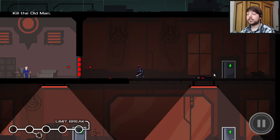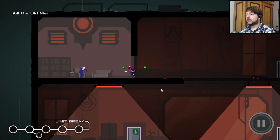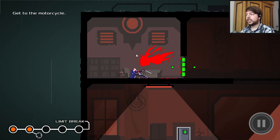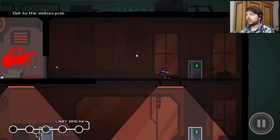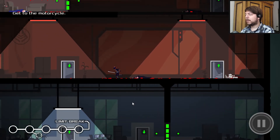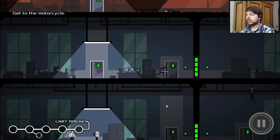Normal guards attack every turn as well until they have to reload, but the difference is you cannot stun the samurai easily by jumping through him — if you jump into him he just kills you. So that's a problem. So we killed the old guy — very anticlimactic. But the final fight of this mission is coming up.